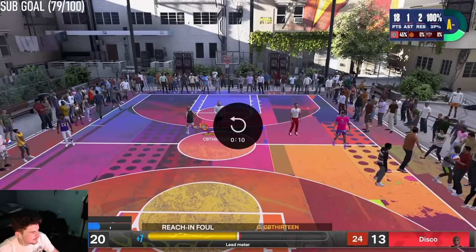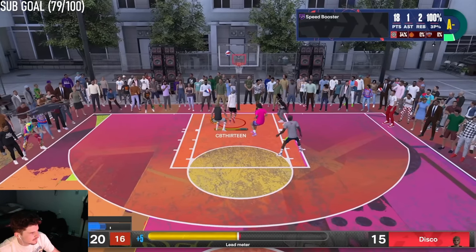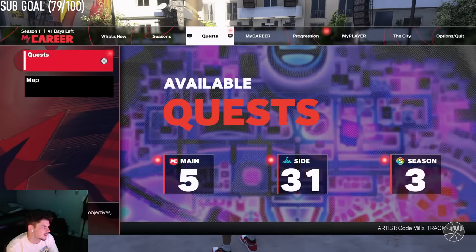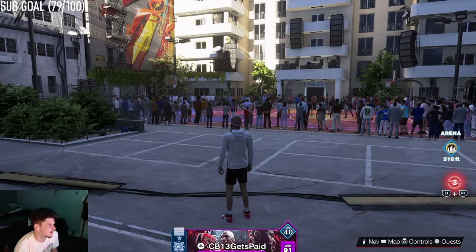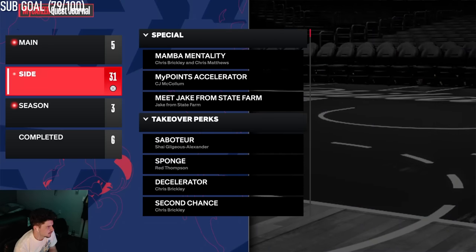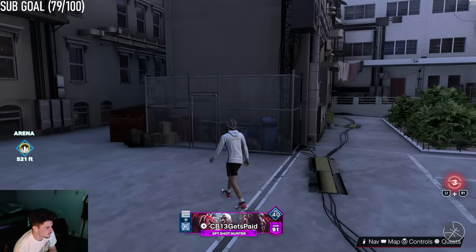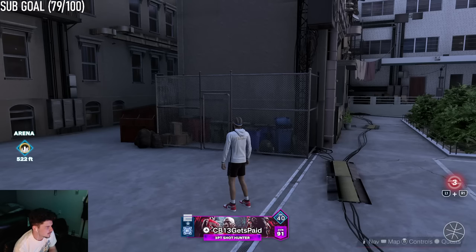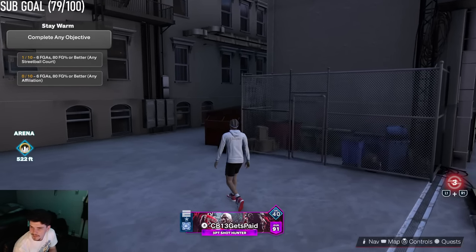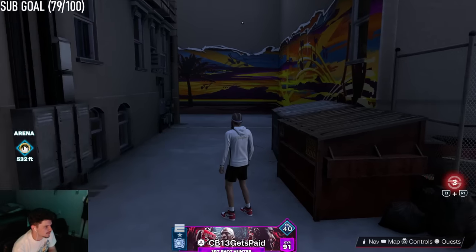We hit our threshold for the game already — we're at 18 points. Layup. Boom. Done. Perfect. And now you see it's 1 out of 10 on my screen, right on the top left when it loads. Let me click on the Giddy Quest — and there it is on the top left of my screen: 1 out of 10 games complete. It literally is not hard whatsoever.